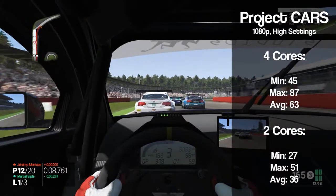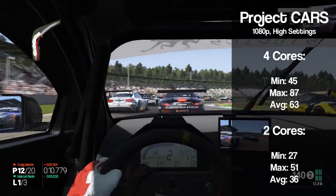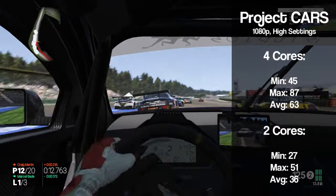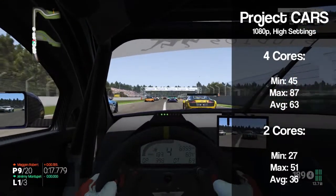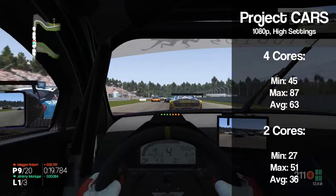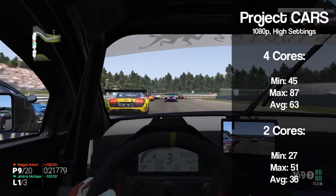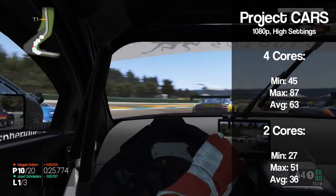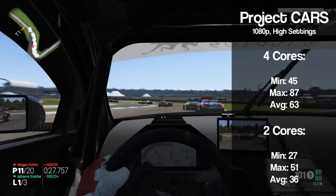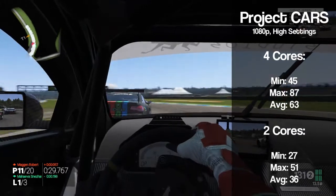In Project Cars, running at 1080p with high settings, the quad core does very well, providing 60 fps on average with a minimum of 45. However, with the dual core we probably saw the biggest performance drop out of any of the games tested here, with it only able to achieve an average of 36 fps — 43% slower than the quad core. Turns out that dual cores and Project Cars don't really get along.